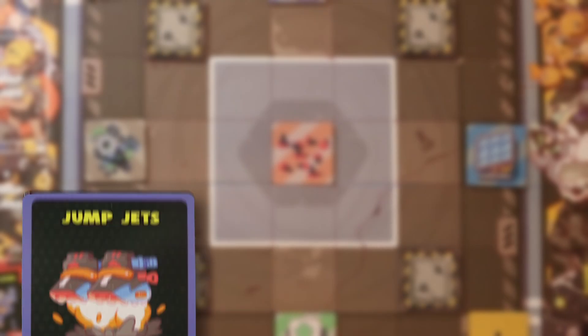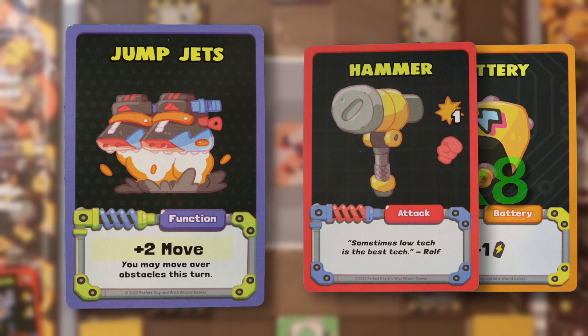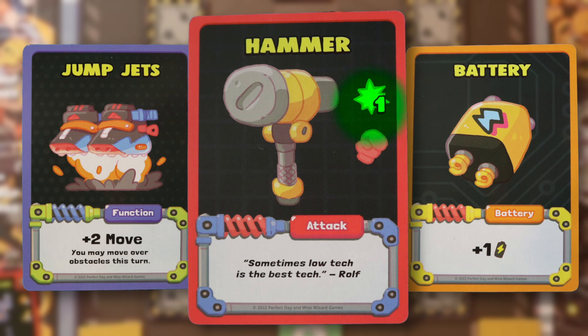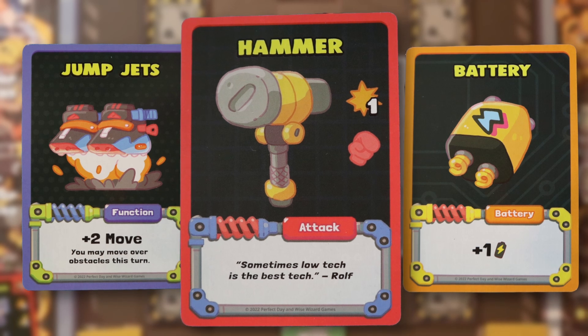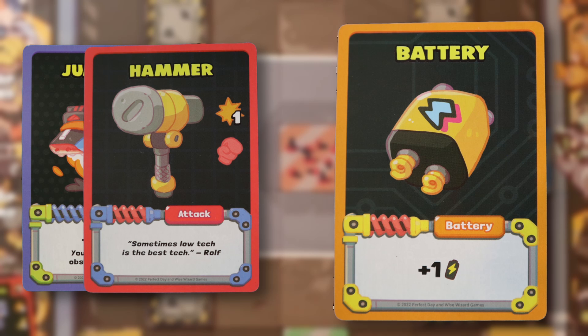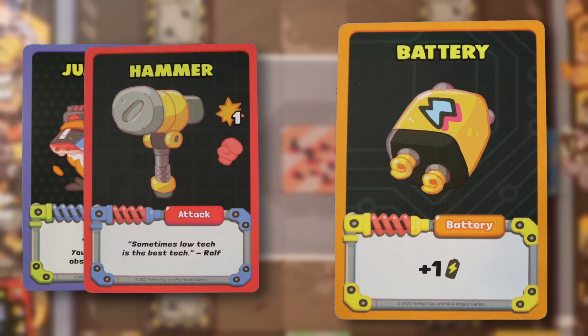You start with a hand of five cards. Abby, you're going to go first, so go ahead. Players start with a basic deck of one Jump Jets, one Hammer, and eight Batteries. Jump Jets gives you movement. Hammer is an attack card — here is its damage output, and this symbol shows it's a melee attack, meaning you need to be next to an opponent to hit them with it. There are also ranged attacks we can pick up from the shop later. Battery Cards can be used to either move your robot one tile per battery, or spent to purchase cards from the shop.